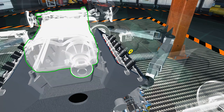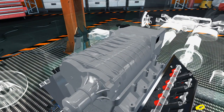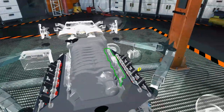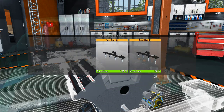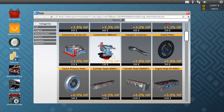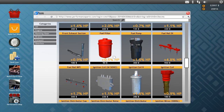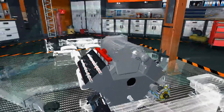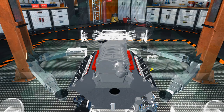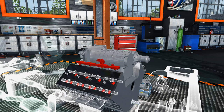We'll fit the supercharger intake manifold. As far as I know, you can't buy cars in the auction house that already have swapped engines — so you can't get lucky and find a supercharged one. It would be cool if that were possible. Still, having all of these upgrade options for a car is really good — it gives you more personalization and a lot more end-game content to spend your money on once you can buy and flip cars.